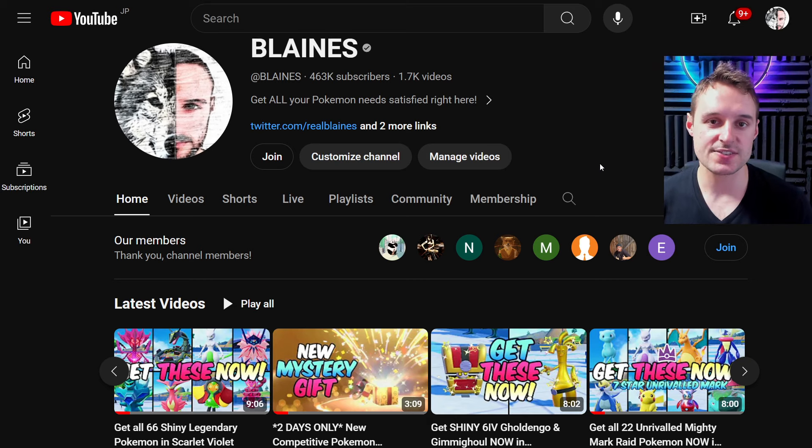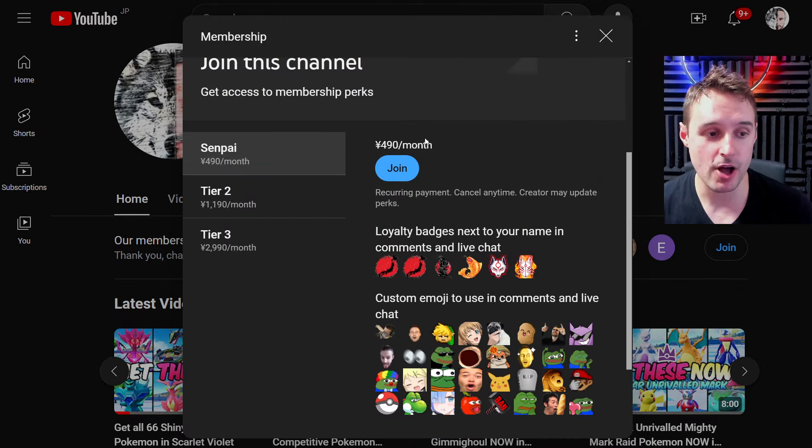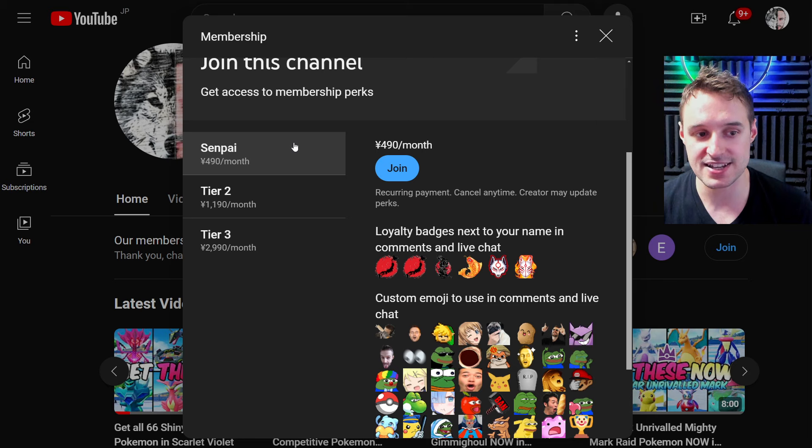If anyone needs those six free bots, everything is written down in the description of the video. But if anyone wants premium access for those 22 member exclusive bots, this is how you do it. Come to my YouTube page or just check below the video and look for the join button — there are join buttons all over YouTube. This page will come up giving you a couple of options. Senpai, the first tier, will give you access to 17 bots. They're only accessible to Senpai members, so your pool of competitors is going to be much, much lower than the free bots, and your number of bots is going to be much, much higher.